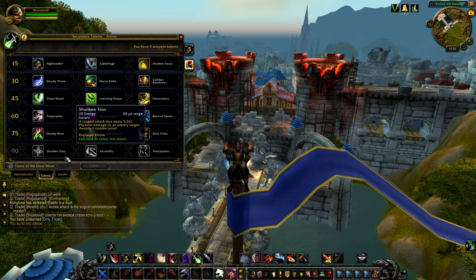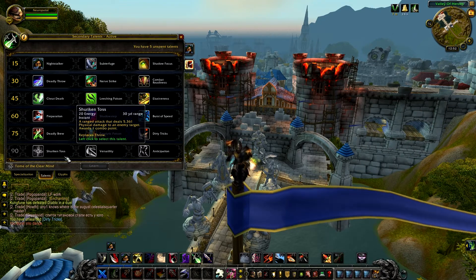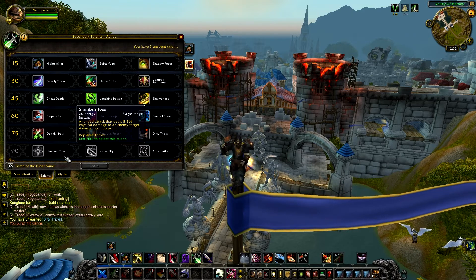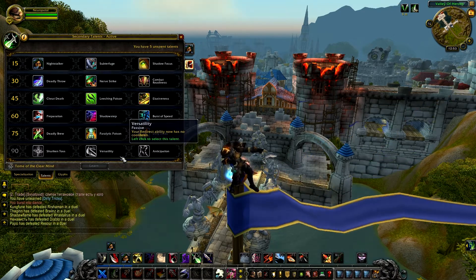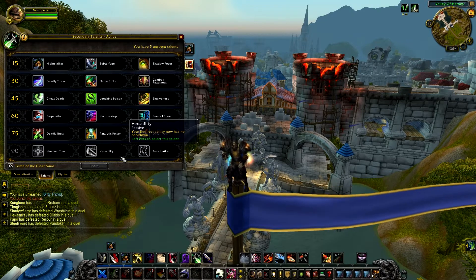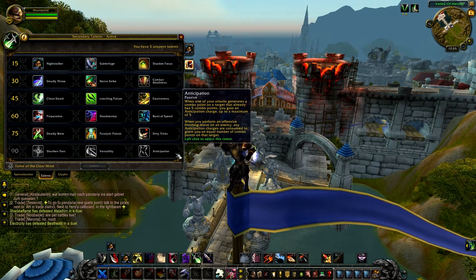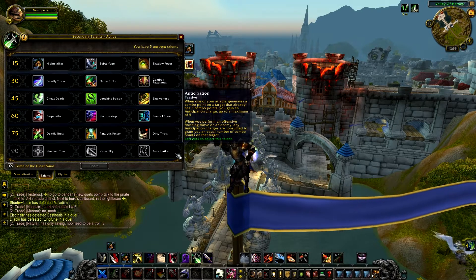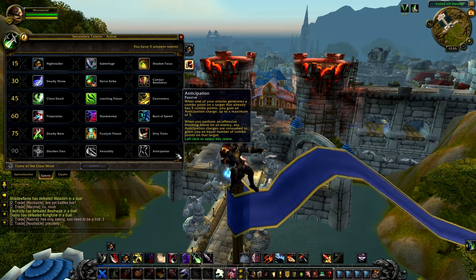Finally, level 90 talents. I can't show you how they work since I'm still level 85, but I'll read out the names. The first is Shuriken Toss: a ranged attack dealing 5361 physical damage to an enemy target, awards 1 combo point, and replaces your original Throw ability. Versatility: your Redirect ability now has no cooldown, totally removing the cooldown from Redirect. And the final level 90 talent is Anticipation: when one of your attacks generates a combo point on a target that already has 5, you gain an Anticipation charge up to a maximum of 5. When you perform an offensive finishing move, those Anticipation charges are consumed to grant an equal number of combo points on the target.